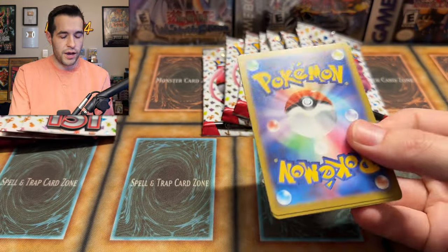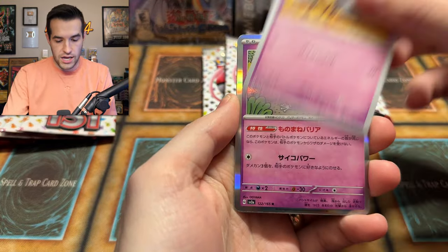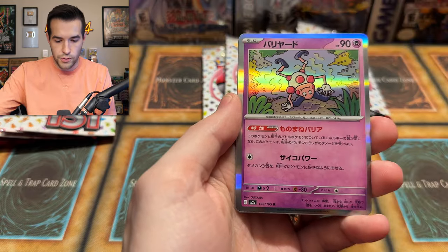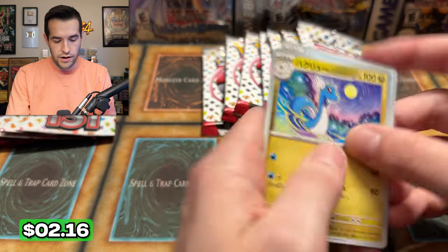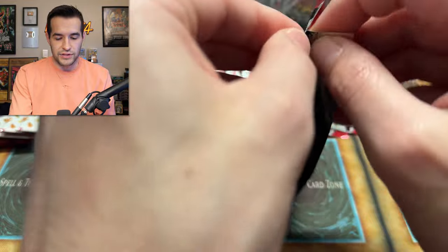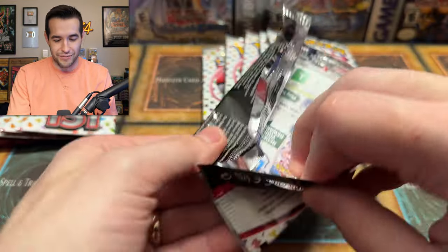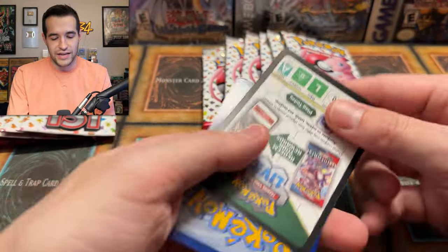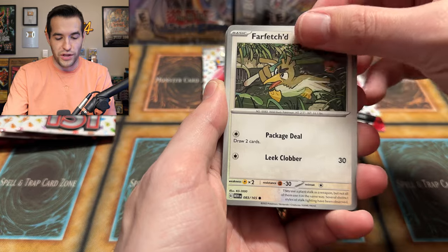We have Pikachu, Krabby, Abra, Pidgeotto, Mr. Mime — reverse — a Dragonair. Dragonair! I caught a Dragonair in Scarlet and Violet and it was like level 54 when I was level 30, so it kept not obeying me. I was like, why is this thing available to me right now? It was one level from Dragonite — I got to skip the grinding.